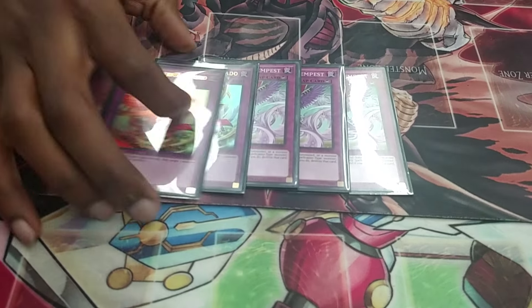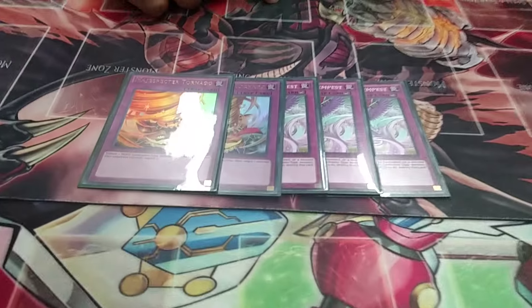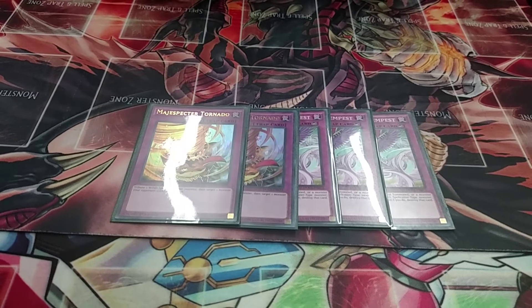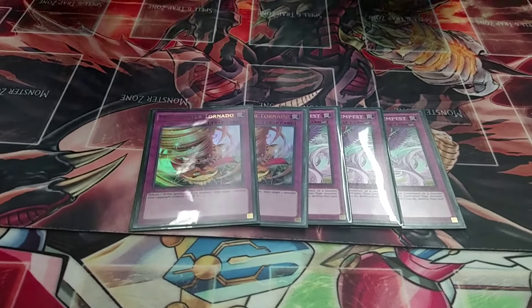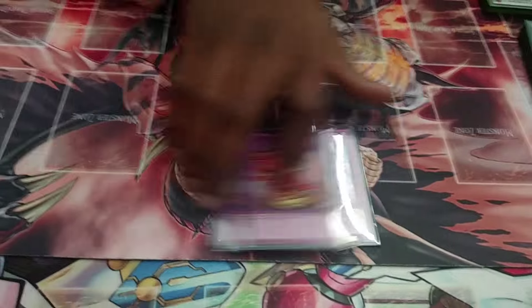With Tornado at two instead of one — because Yang Zing is still a deck — Tornado just blows them out of the water. You banish their cards so they can't get destroyed and try to run into you or any of that craziness.